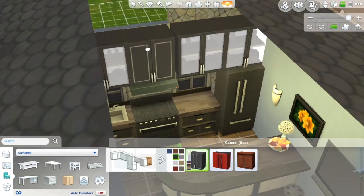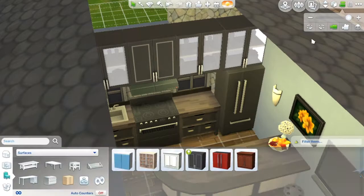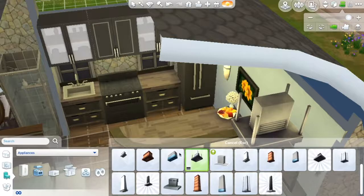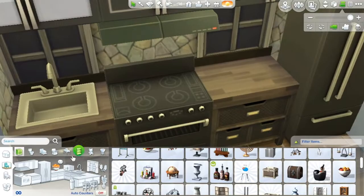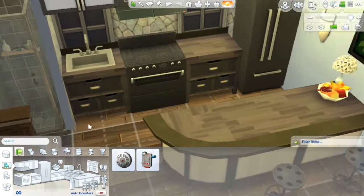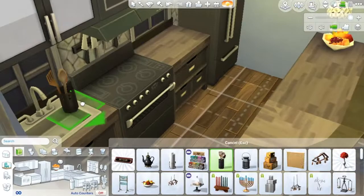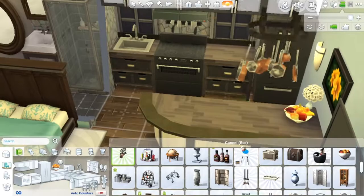It's this part with the range hood that took forever. I wanted to use this one because I didn't want the glass range hood, so I was like, okay, I'll just nudge them all over a bit. The range hood goes up there, and I'm putting in the fire alarm and then some knives behind the stove. Tell me any feedback on my building — tell me if you have any suggestions for how I could be better.